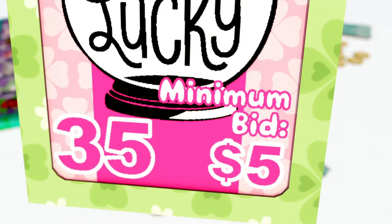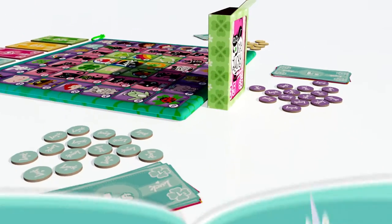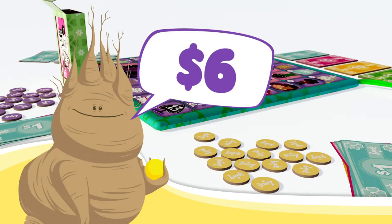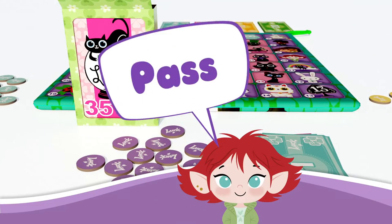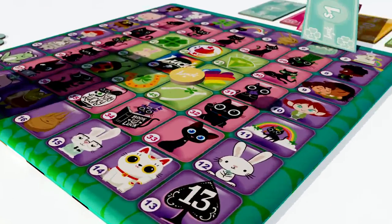There is a minimum bid listed on each card. Players may choose to use this rule as a guide to start bidding. Players must either pass or bid higher than the previous bid, and players must have the money they bid. Once all but one player has passed, the winner pays and then places a token on the space represented by the card.